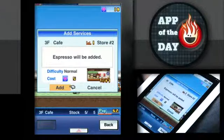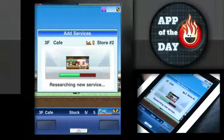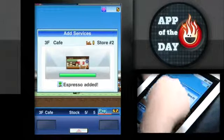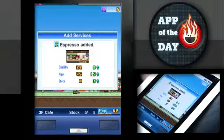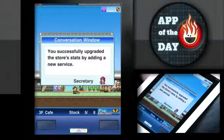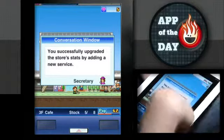You can also add things that make your store more desirable. For example, a coffee shop — espresso is something that will make it desirable, because you're going to open a coffee shop and not have espresso — it'd be the worst coffee shop ever. Now my coffee shop has espresso. Quality goes up, rep goes up, and I also got three more stock. You want to increase stock, quality, and reputation all at the same time — that is very important.